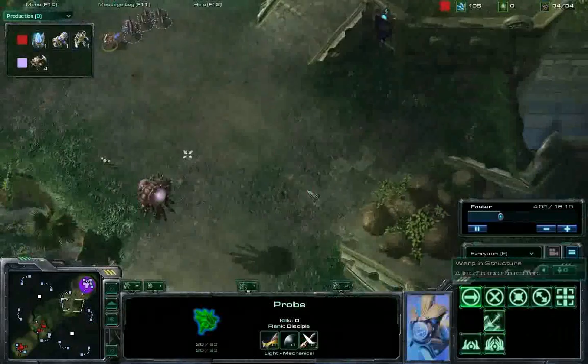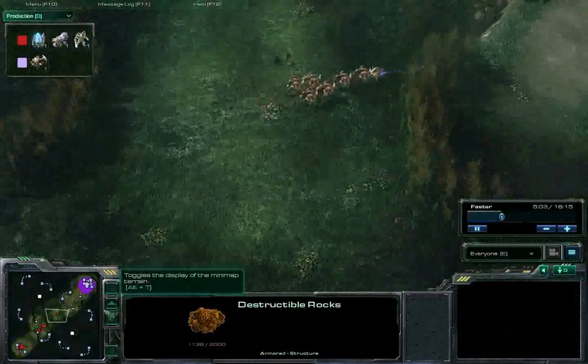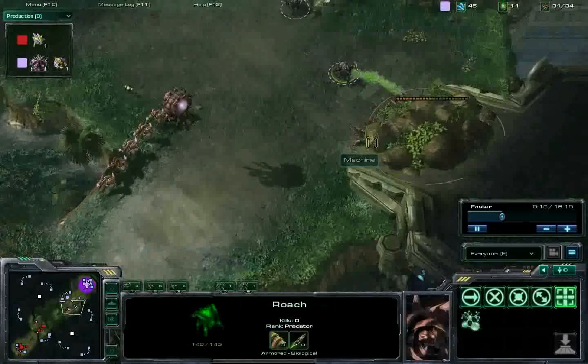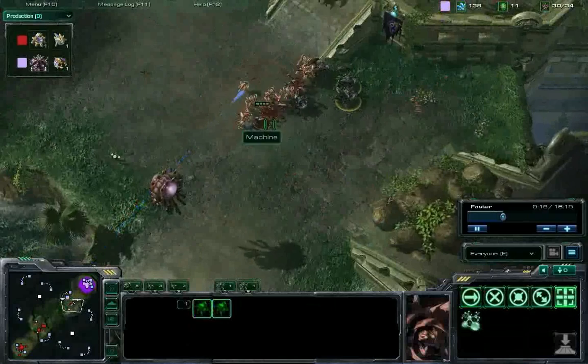We're going to get another probe in, but it's not gonna get very far. Those lings were wailing away at this rock, but it's not quite down yet — just taking them off to chase down that probe. Looks like Machine did go for a roach build. There are quite a few roaches out and they should be able to take down these zealots, but there were too many issues with those lings to help out.